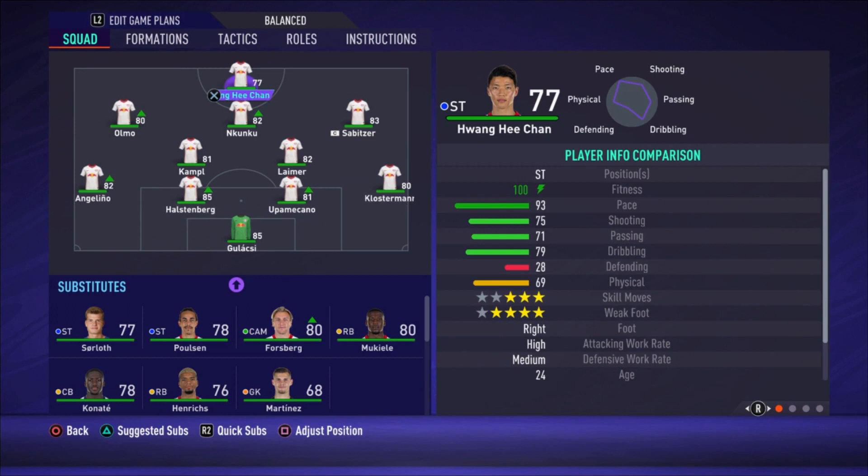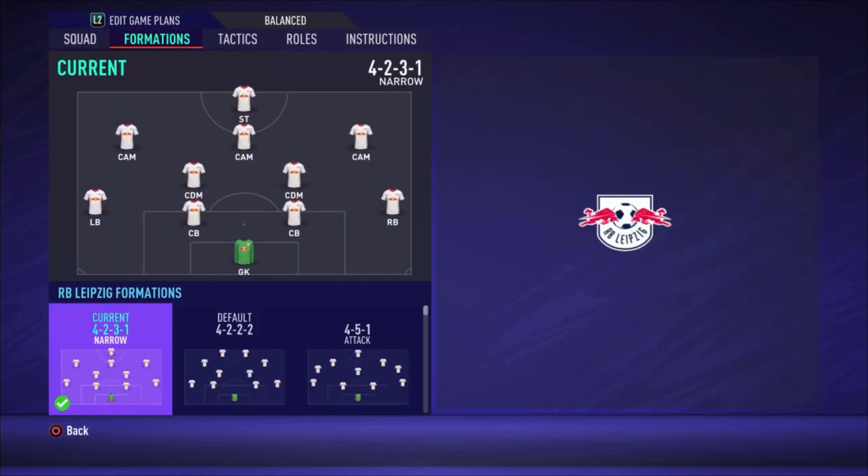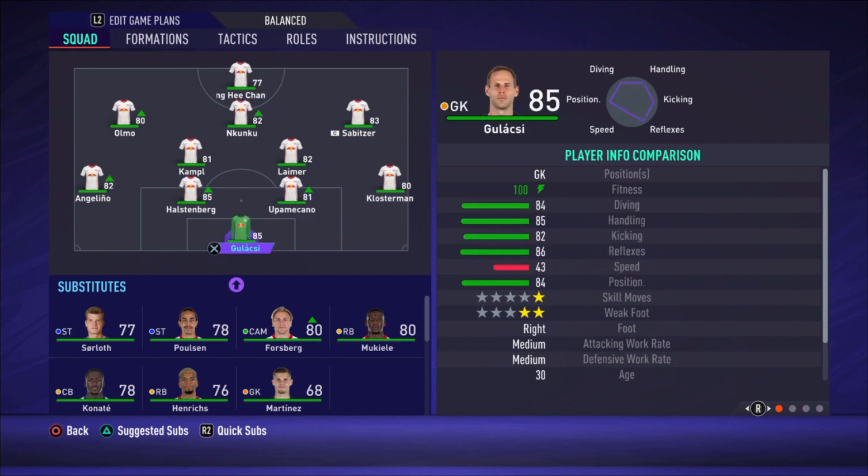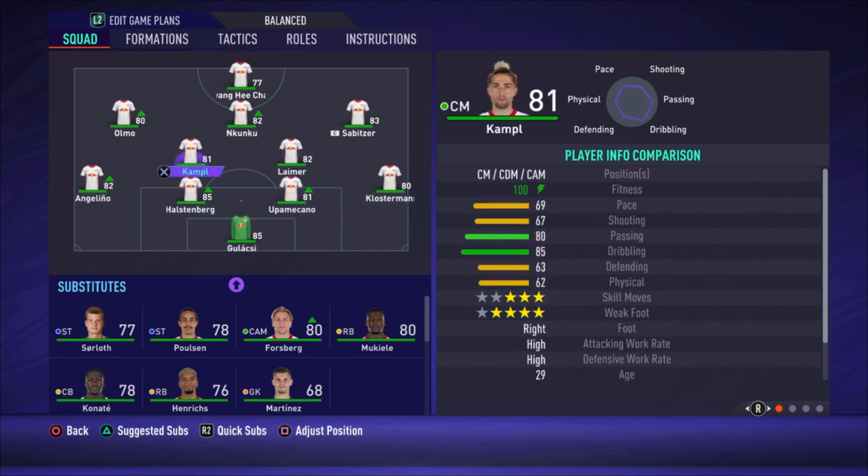Let's start with the formation — it's a 4-2-3-1 narrow. The lineup: Gulacsi is the goalkeeper, Klostermann is the right defender, Upamecano and Halstenberg are the center backs, and Angelino is the left defender. Laimer and Kampl are the central defensive midfielders, Sabitzer, Nkunku, and Olmo are the attacking midfielders, and Hwang Hee-chan is the striker.